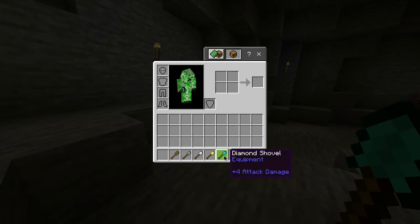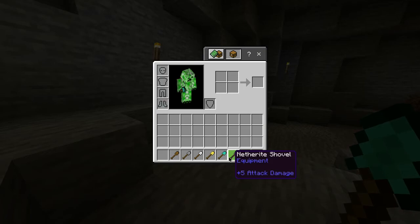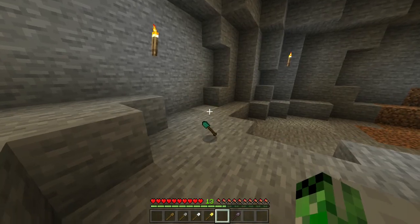Also in this game, alongside the diamond shovel, you have a wooden, stone, iron, gold, and netherite shovel, all of which have different durabilities and can mine at different rates. But for now, you have yourself a diamond shovel.